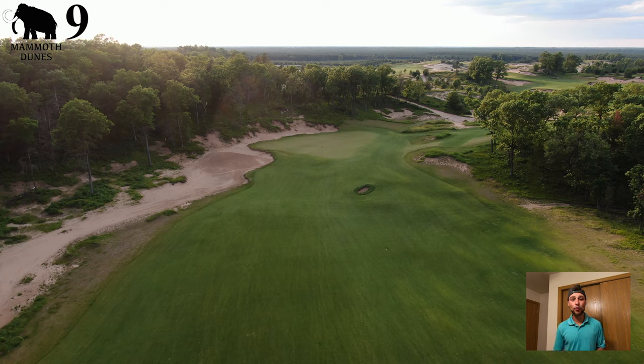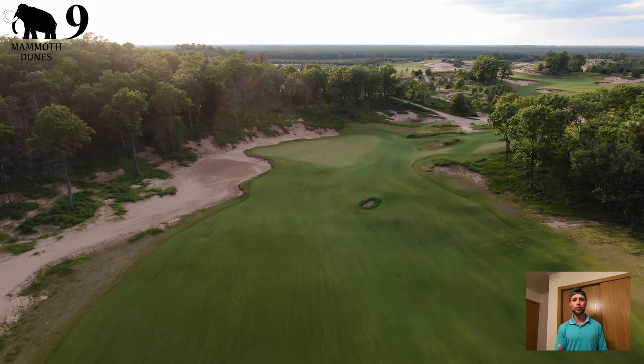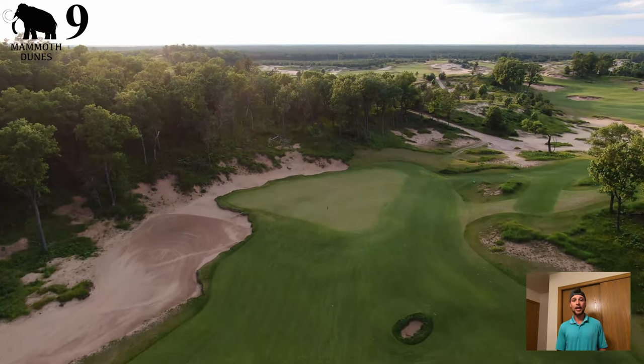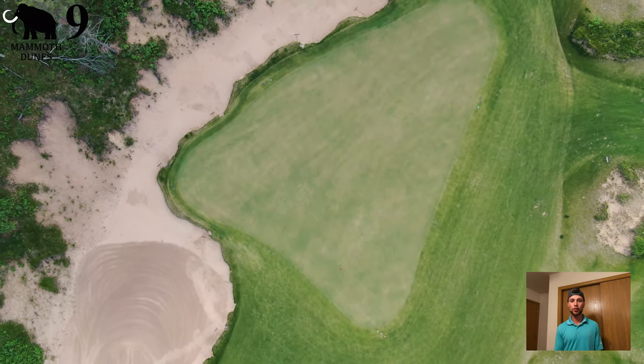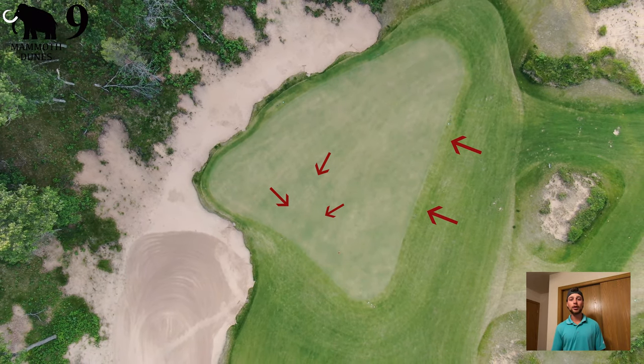You might be wondering: why is there a bunker about 60 yards short of the green that's like three feet by three feet? That is a great question. The front middle of the green is its own little hollow — it's just a little lower than the rest of the green. The back right is going to be your high side, and that front middle, like I said, is going to be your low side.